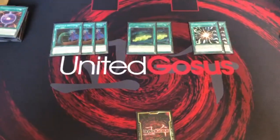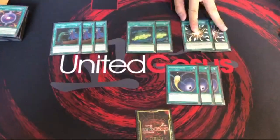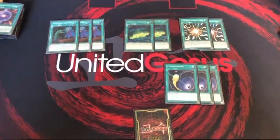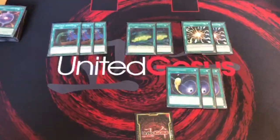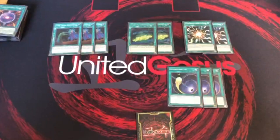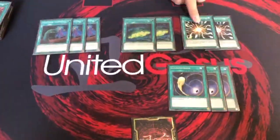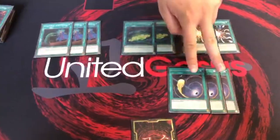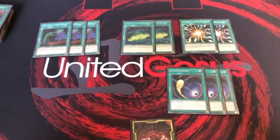Two Super Polymerization and three Cosmic Cyclones. We expected the meta to be like Orcus, Salamangreat, and the Endymion/Pendulum or something else with Dark. So we main decked it. We also main decked three Cosmic Cyclones for the Mystic Burns, Sky Striker, and Draco.